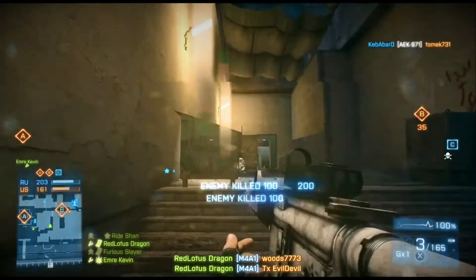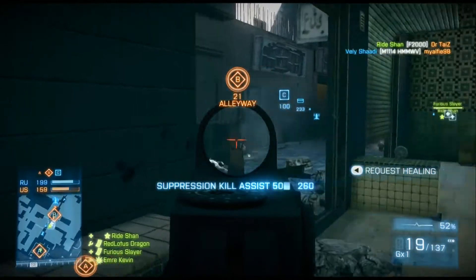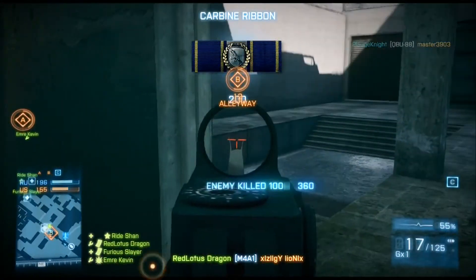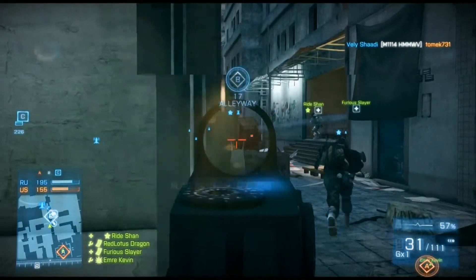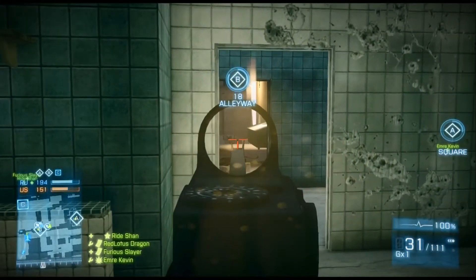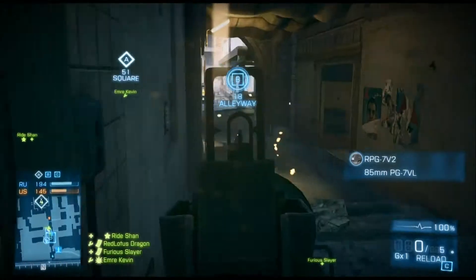Run up behind them and give them a surprise — two easy picks. Always watch the pools on the left area because your teammates usually won't. When there's an orange indicator, enemies can spawn there so be sure to watch it. Since they keep peeking in, now they can't spawn there anymore. There's definitely somebody over there.